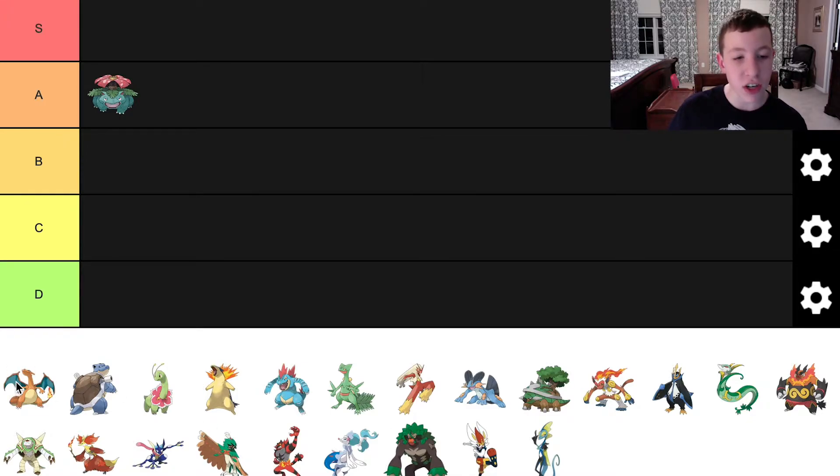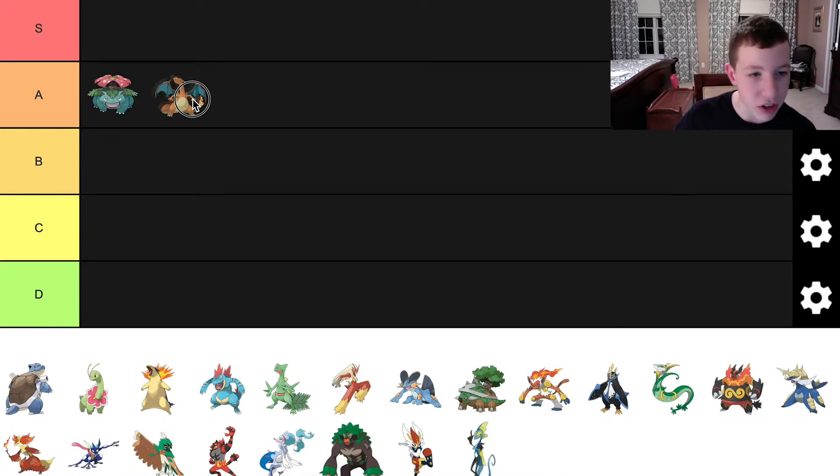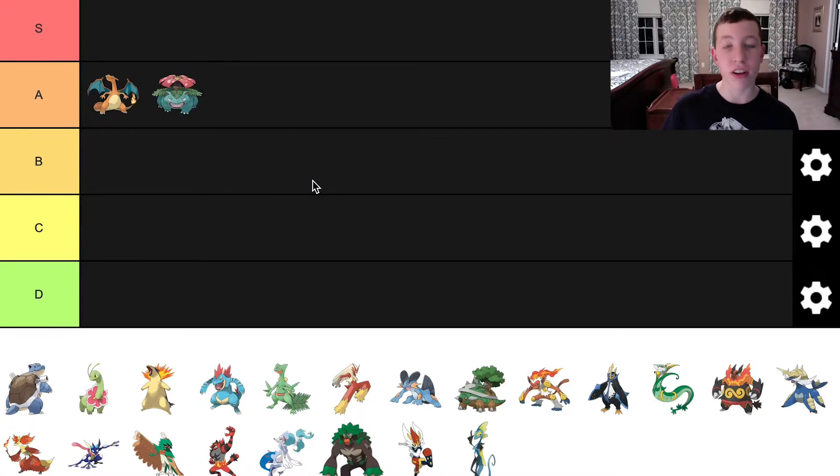Next we have Charizard. Charizard is one of the fans' favorite Pokemon. Everybody loves Charizard — he was even put into Pokemon Sword and Shield as Leon's main Pokemon. Overall, I thought it was a great Pokemon. I love the kind of cyan, dark blue color mixed with the red. I think it's the perfect evolution for Charmander. For personal preference, I think Venusaur beats Charizard, but Charizard overall is a great Pokemon. I think we can put it in A tier.